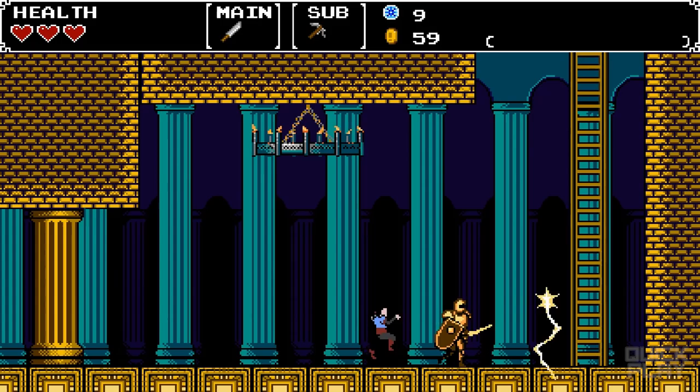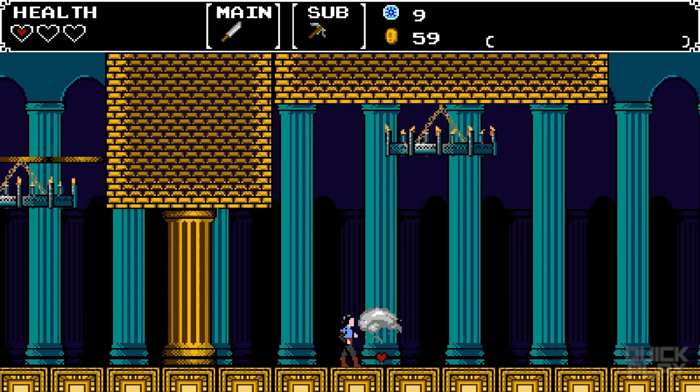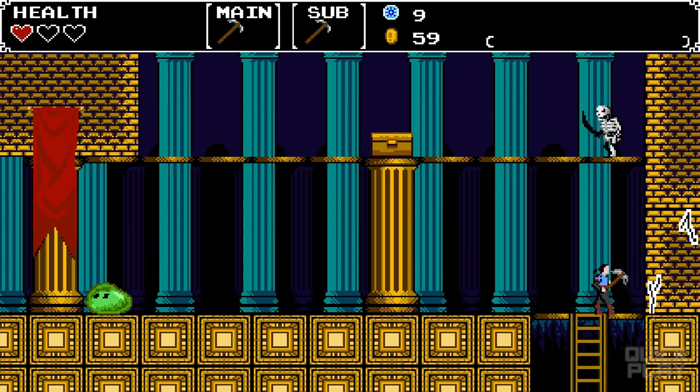We're in the castle now — some strong enemies here. I love blobs like this — these type of blobs are in lots of video games. This knight is real trouble with a crazy devastating move, you want to watch out for him. I'm almost dead — let's see if I can make it.